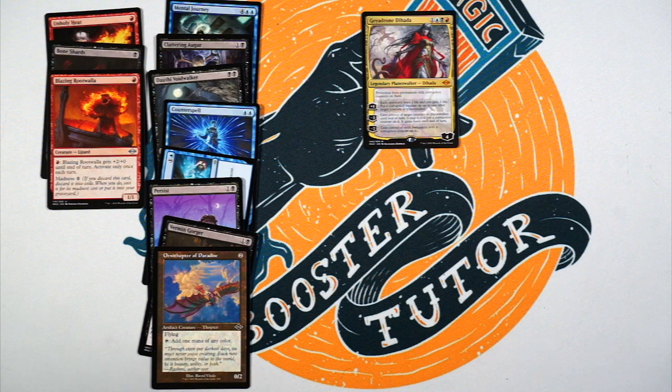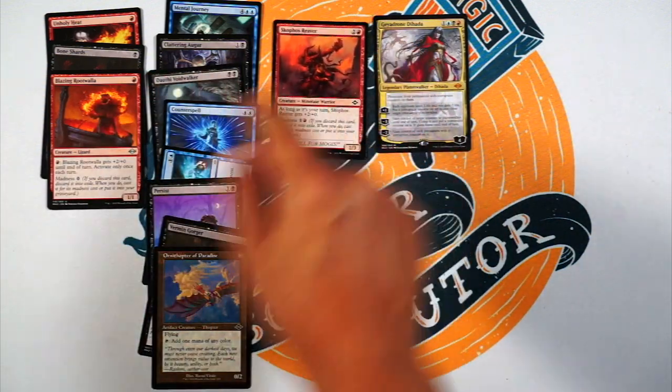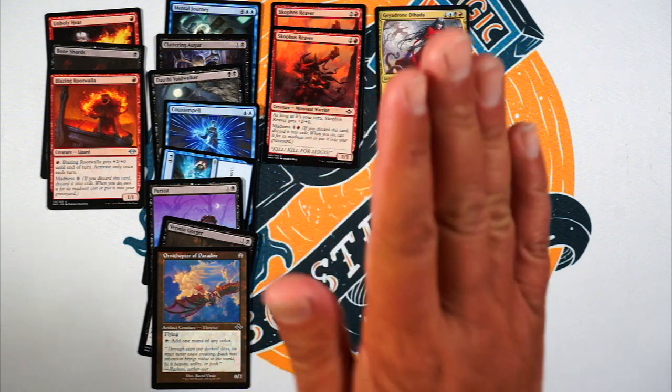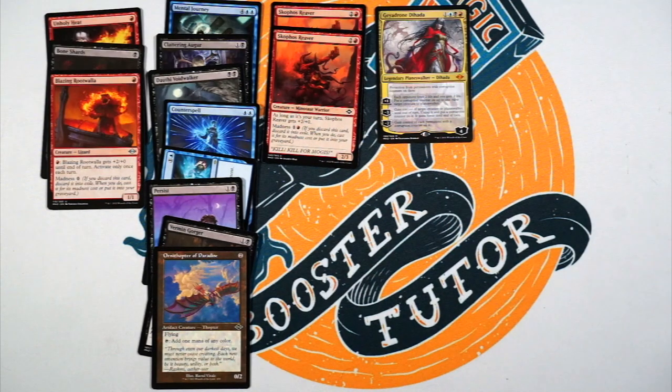Ornithopter of Paradise — zero mana for a zero/two, flying, tap to add mana of any color. Great little fixer, need it for this deck. And we have two of the Reavers — two and a red for a two/three, madness of one and red which is very nice. As long as it's your turn it gets plus two/zero — so for three mana a four/three. That's fine, I'll play that. It's a nice little filler common. And also the madness cost means you can get it for two via Bone Shards — discard it, kill a creature, get a four/three for basically two mana. Yes please.